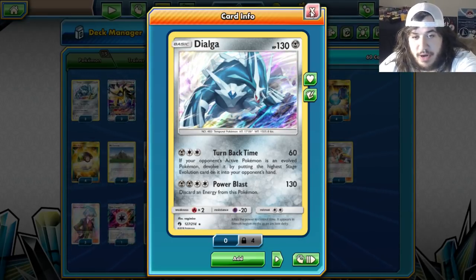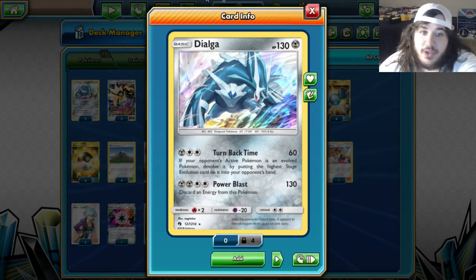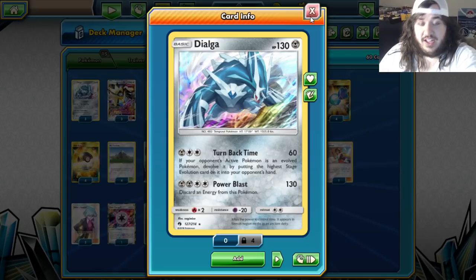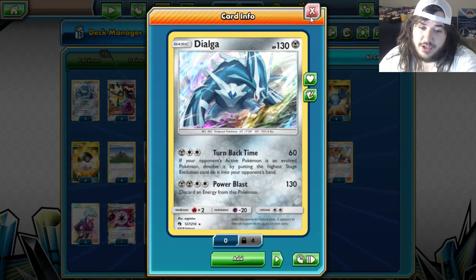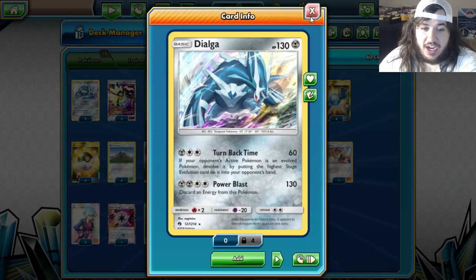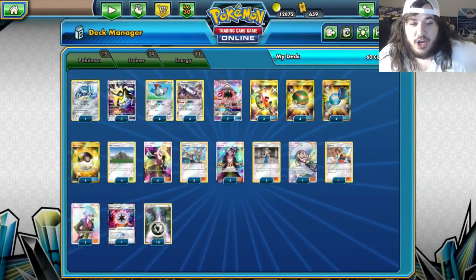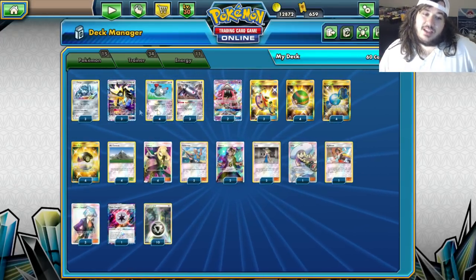The main card we really want to use is Dialga, just to Turn Back Time. Against Gardevoir, you can Power Blast for a knockout, discard energy, they knock you out, but then you have another Dialga and knock out the Gardevoir again. I think it's a fine matchup. You're fine against Decidueye decks, fine against Zoroark decks — just fine overall.